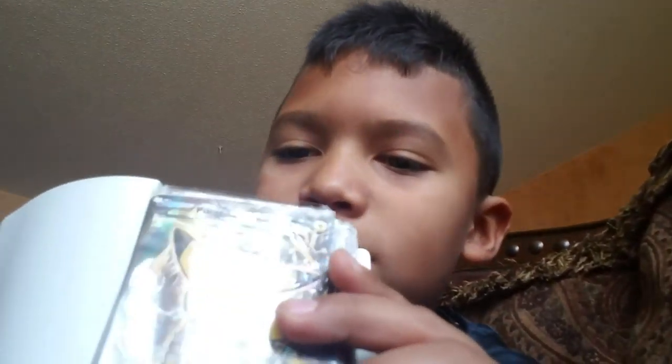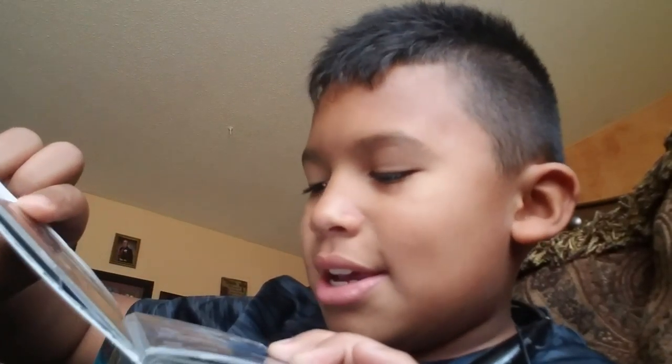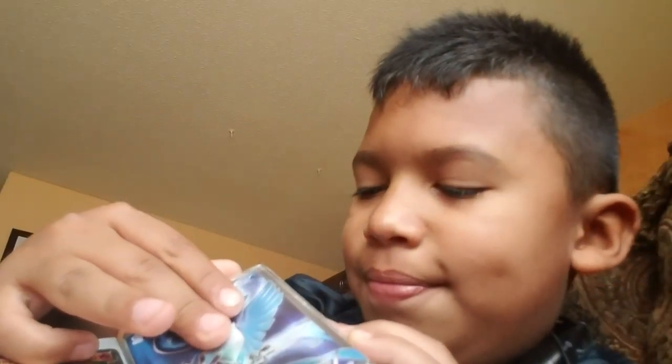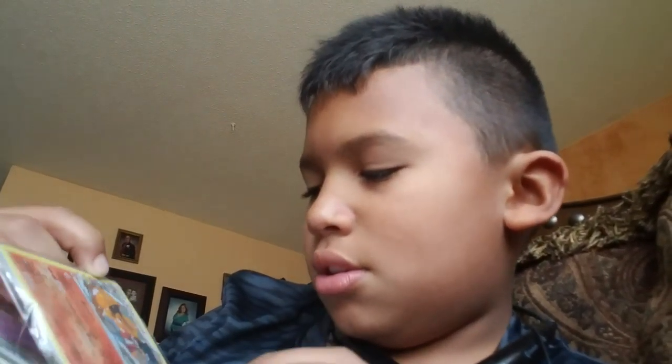So we got Pikachu there, and then we got another EX — can't tell if it's a Kuno EX or whatever it is. This one's a bit scratchy. We have a Hoopa and a Machamp, and then an Alakazam EX and a Golem EX. Then a Scizor EX and a Poliwrath. You can see — let me get the camera good so you can see better.